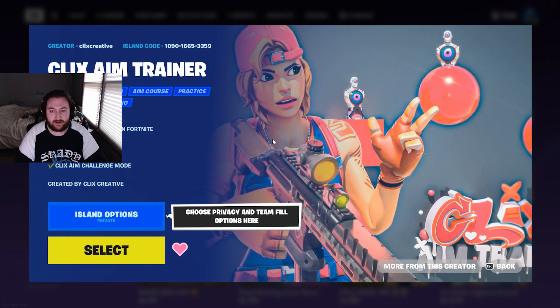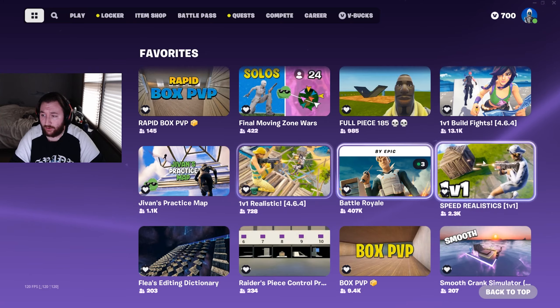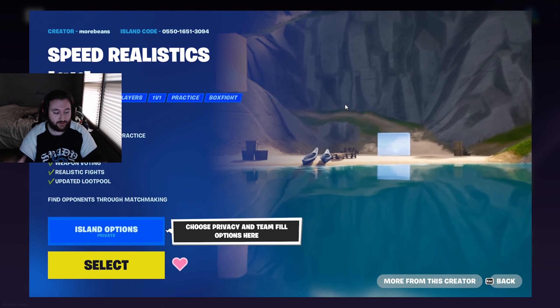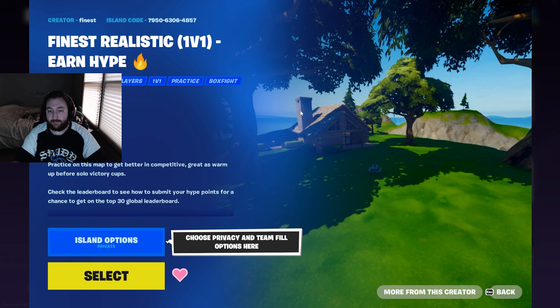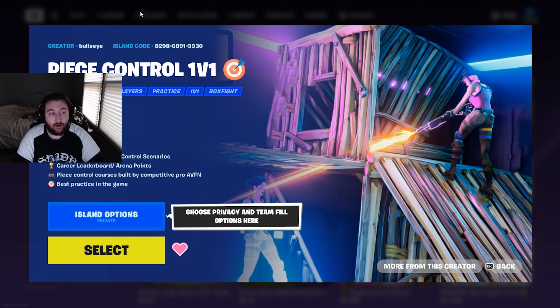Kovacs is well worth the investment — it's designed specifically for aim training and gives you thousands of scenarios. The code for Clicks Aim Trainer is on screen. Other maps that have really helped me are Speed Realistic 1v1s, where you're propelled into someone's box and have to box-fight them — great for repetition. Finest Realistic 1v1s is also really good — you build up to each other from opposite sides of the map. Crosshair Placement Peace Control and Aim is another great warm-up map. Peace Control 1v1 is also solid — code on screen.